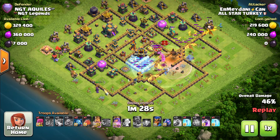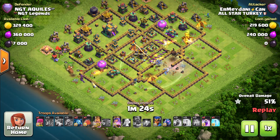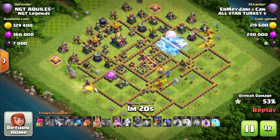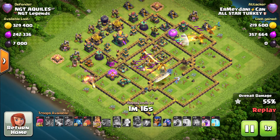He has got two more freeze spells along with the rage, and the clan castle is yet to be taken down. The queen is doing a very nice job helping with cleanup on one side. A tesla farm pops up — where is he going to send his blimp from? The air trap has not been triggered and the sweeper is pushing back his super dragons.